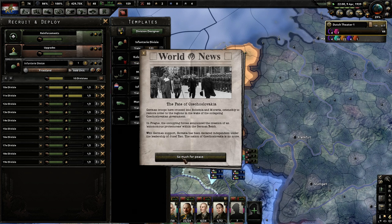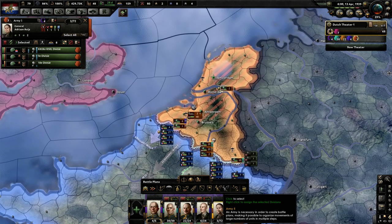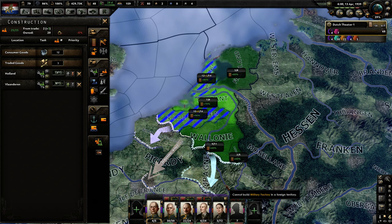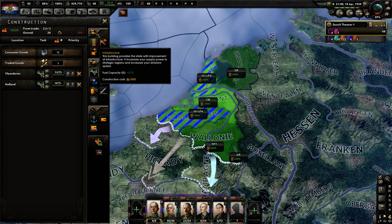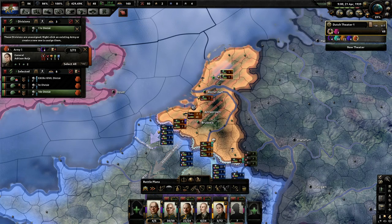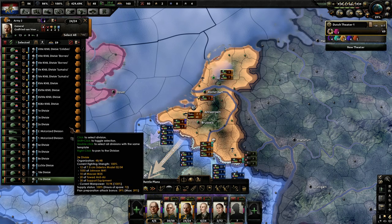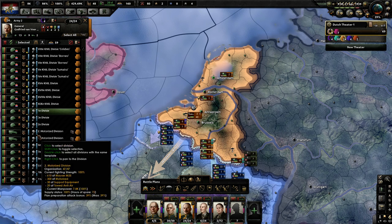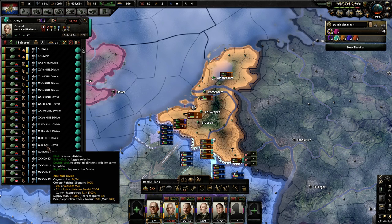The more of these divisions I can churn out the better. That's so nice — 90% infrastructure speed there, so we're going to be able to create six military factories very quickly. I might want to spread the love here. I want to make sure these guys have enough anti-tank — it looks like they have five, that should be plenty.